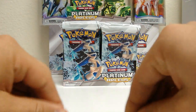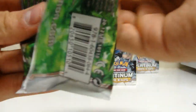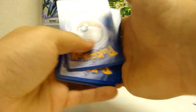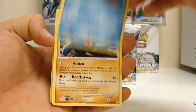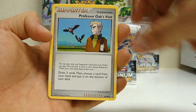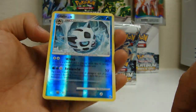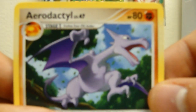Keep going. Pikachu, Wingull, North Pass, Left Trike, Charmander, Bronzor — I like that Bronzor. Another Professor Oak's Visit, it's a decent supporter. Energy Restore, Glalie rare, and an Aerodactyl. Pretty cool. If you're going to get a non-holo rare, that's not a bad one to get.